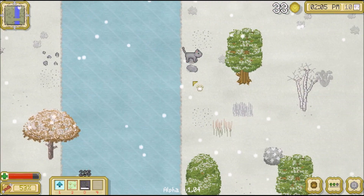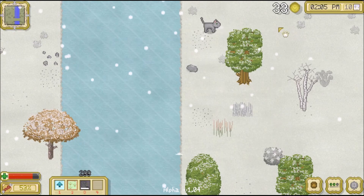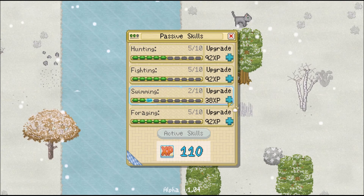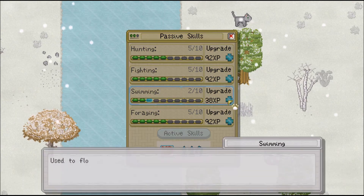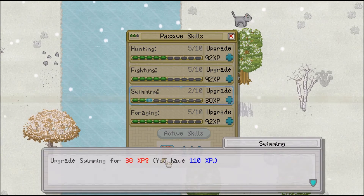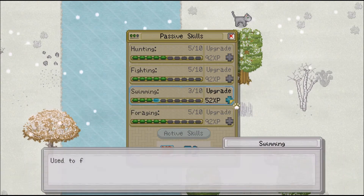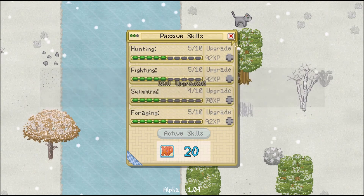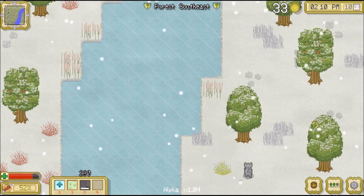Let's be careful - this is probably the last time we can cross the river like this, so we gotta work on our swimming skill. Can we actually up it yet? Whoa! How do we have so much experience? Is it from all that fighting? Yes - let's upgrade swimming twice, because once the water unfreezes it's gonna be really handy to have that skill.